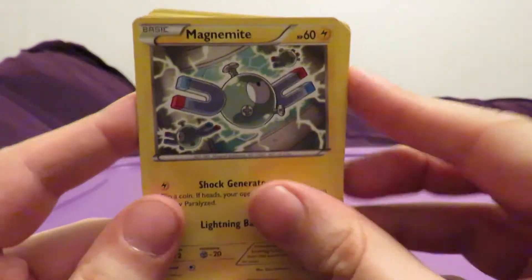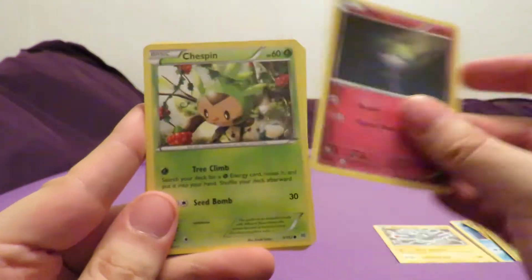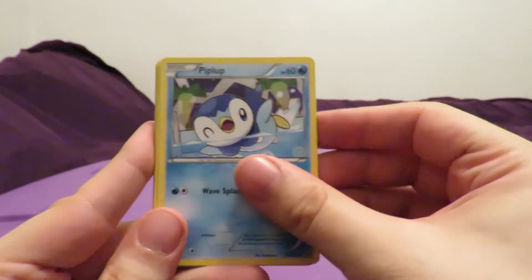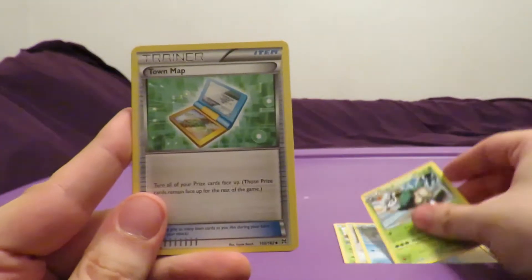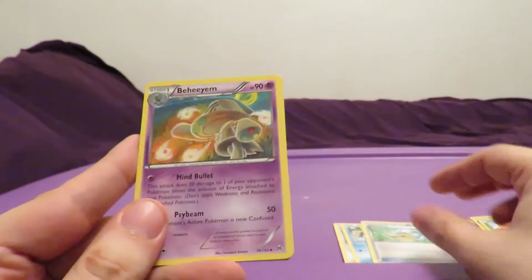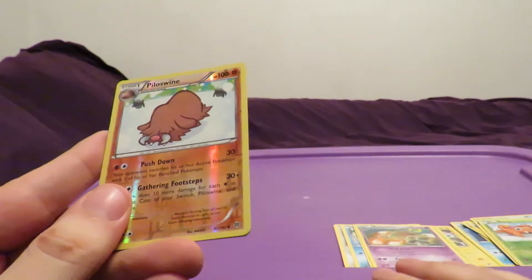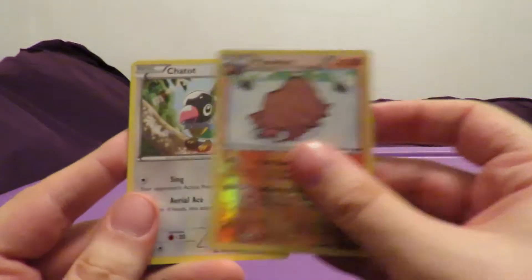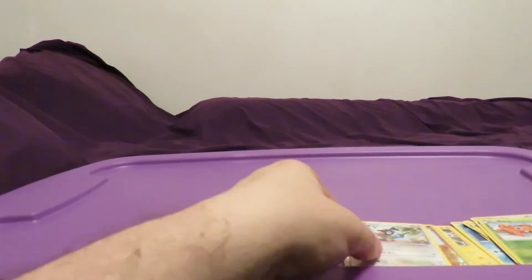But sometimes you can't have good rares - there's got to be other rares. Magnemite, Ralts, Chespin, Noibat, Piplup, Gogoat, Town Map Trainer, Beheem. Reverse Holo is Piloswine, uncommon. And then the rare is just a Chatot, a non-holo.